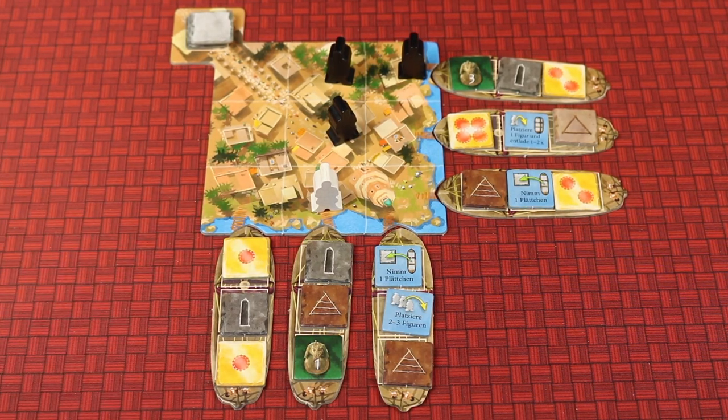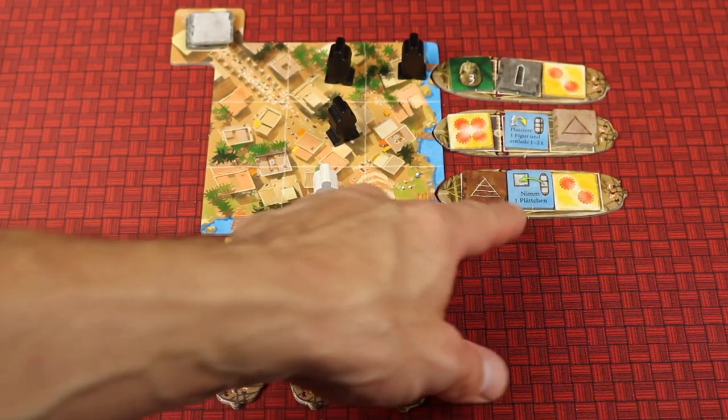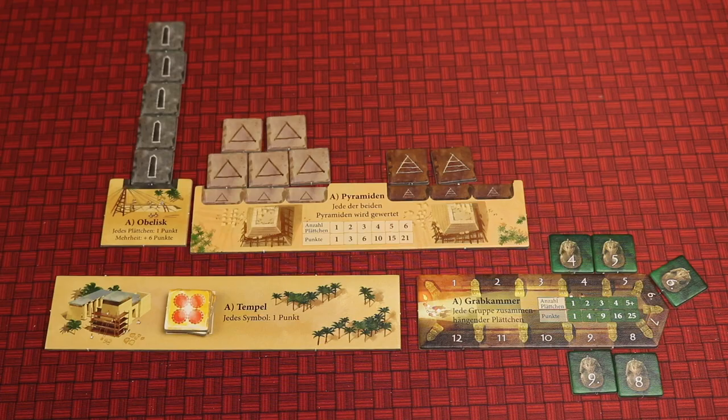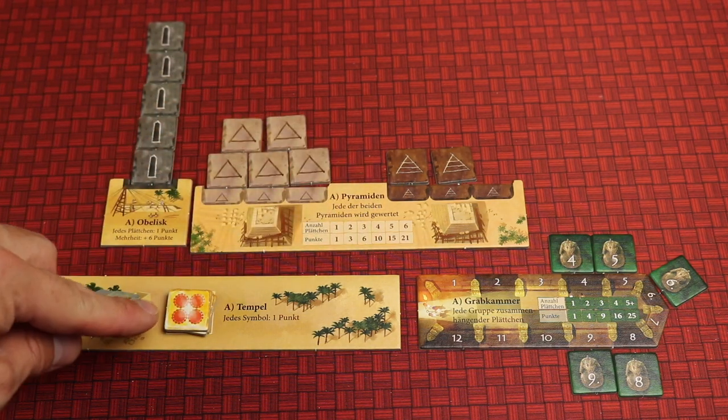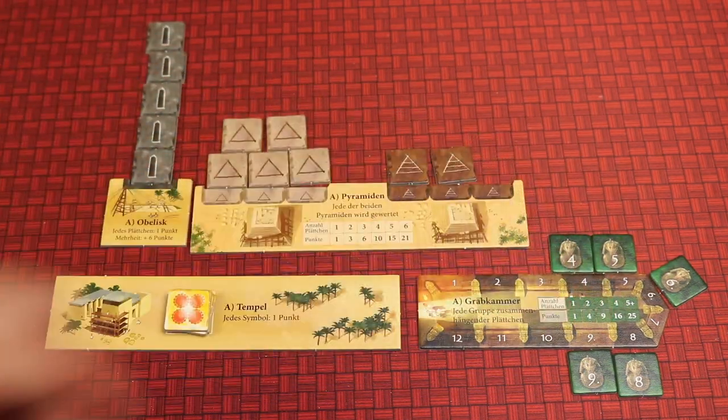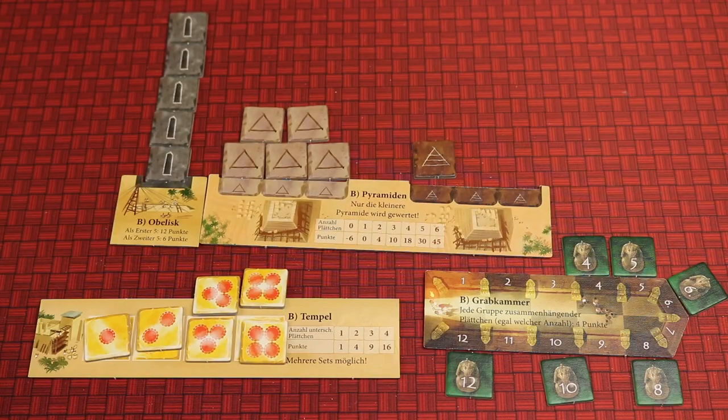Boats will then get refilled and play will continue. There are also special tiles that will allow you to sort of break the rules of the game for your turn. At the end of the game each of these will score differently, like having the highest one and getting points for each of them, or getting set collection for each of the pyramids, counting all the circles, or trying to get groups of sets together for big points. But each of these has a B-side that you can turn to and mix and match with some A's and some B's for great replayability.